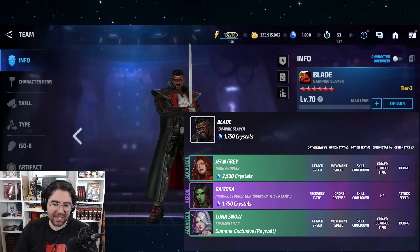Coming back from Black Friday is Blade, now available for Jean Grey's advanced, Gamora's heroic, and Luna's advanced. There is a seasonal in there which is a little cringe, but being available for two big-time meta uniforms — especially for ABX and ABL — this is a must-buy uniform if you're really trying to push that kind of content.